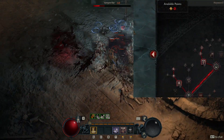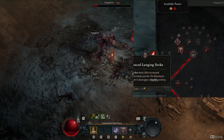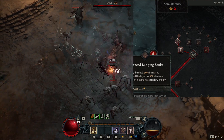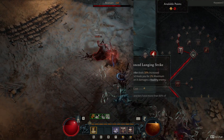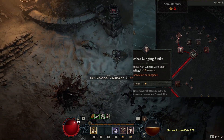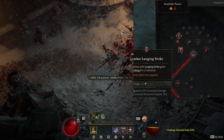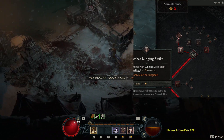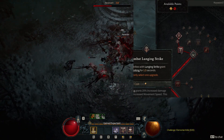Let's pull open the skill tree and break it down piece by piece from start to end. The very first section of the tree in your basic skills — we're going with lunging strike. Enhanced lunging strike gives you extra 30% increased damage and heals you plus 2% of your maximum life when you hit a healthy enemy. The main thing we're looking for out of here is the combat lunging strike, with critical strikes granting you berserking for 1.5 seconds. So you're getting a guaranteed boost to berserking every time you land a critical, and you're going to be doing a lot of lunging strikes, so that berserking is going to stay up for a large amount of uptime.